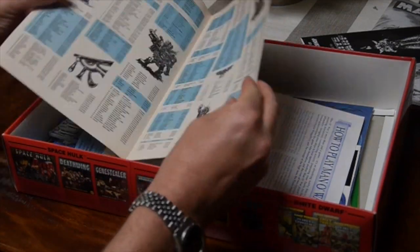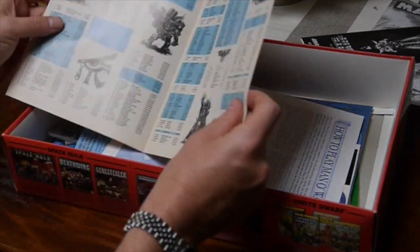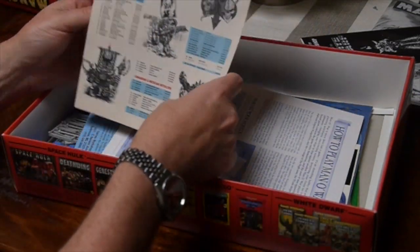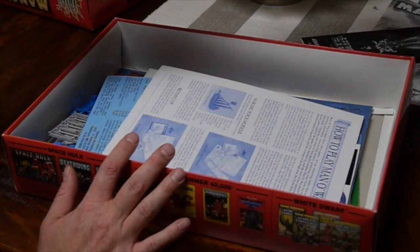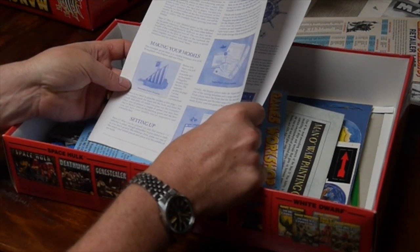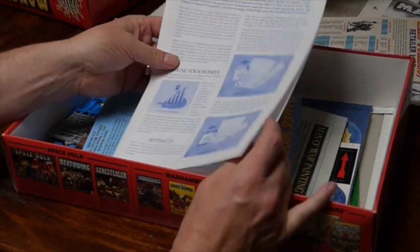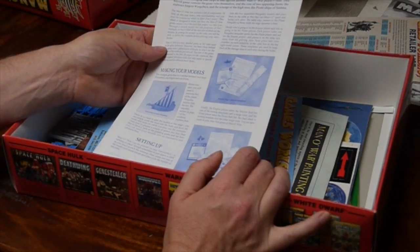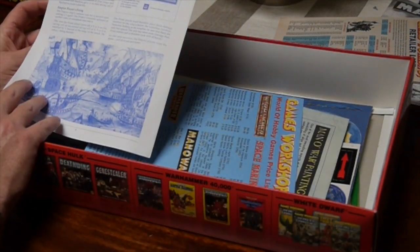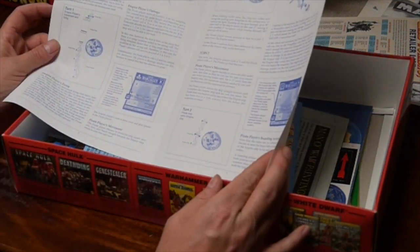We have a US Games Workshop retailer list — be very interesting to see how many of those are still in business. We've got a blue ink print quick start rules by the looks of it: how to play Man of War, making your models, setting up, how to play. Quick start rules in three pages — I like that.